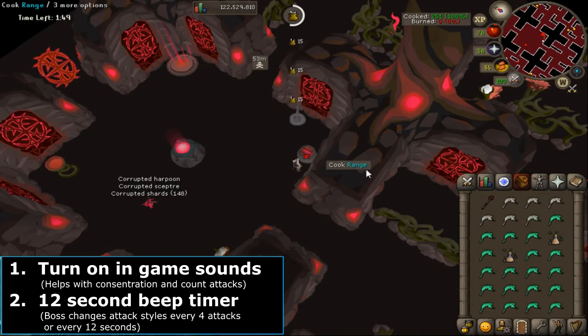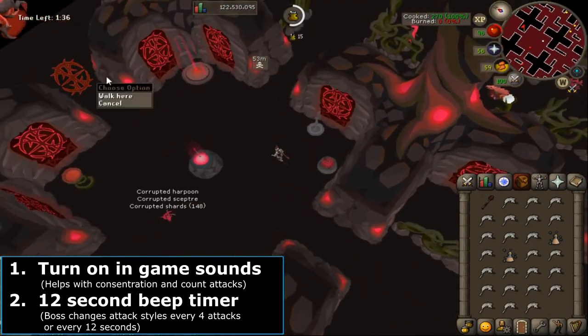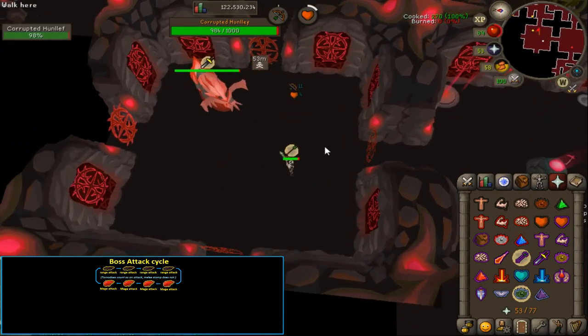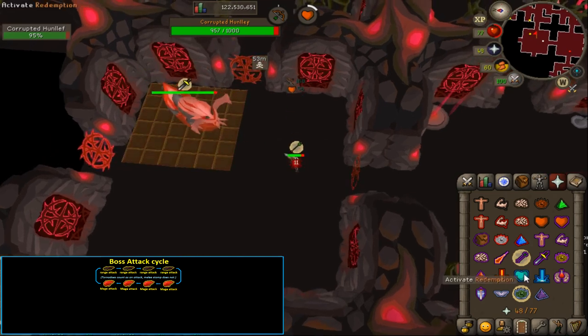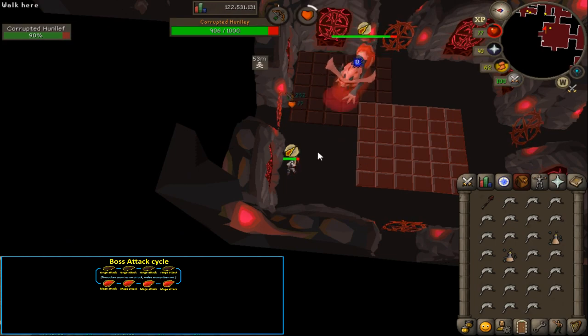Now we can get into the boss mechanics. Before you enter, you should turn on in-game sounds to count the attacks. I also provided a link to a 12 second beep timer in the description. Turn on protect range and enter the boss room. His first attack will always be ranged. He will then switch from ranged to mage back to ranged every 4th attack in a pattern. Every 6th attack, his prayer will switch and your character will stop moving. If you're not paying attention, this is a good indication that you need to switch weapons.